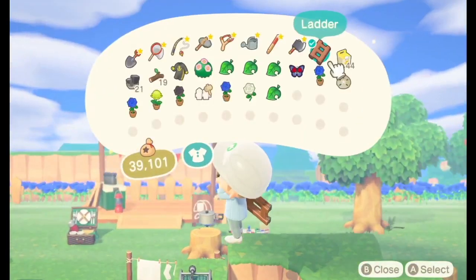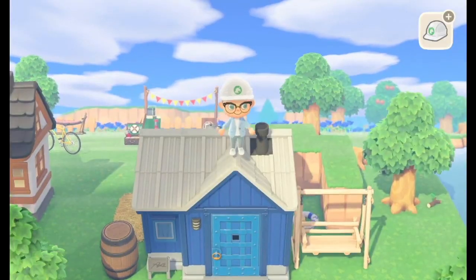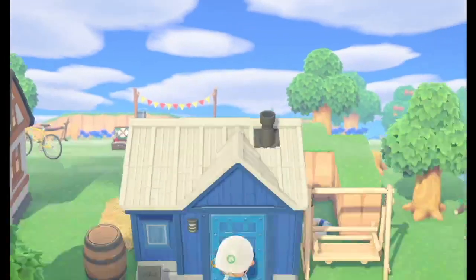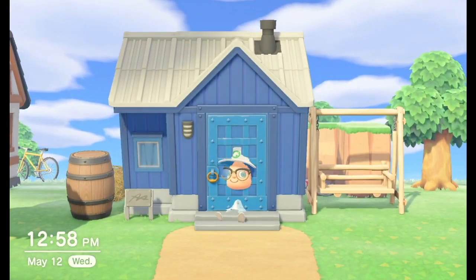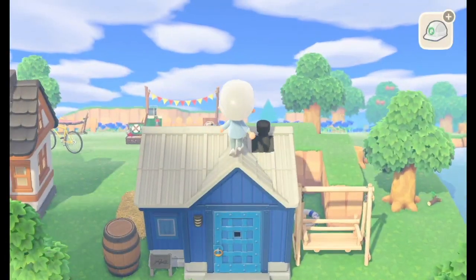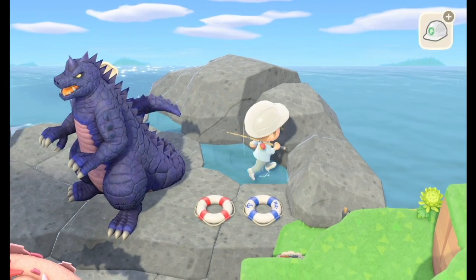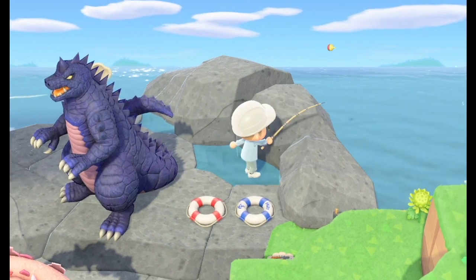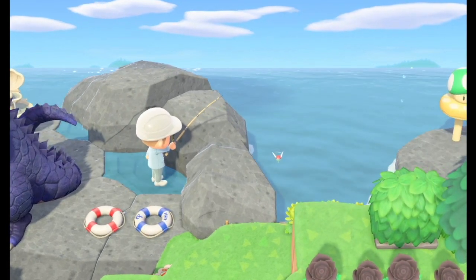I also found out that the sitting animation, no matter where you are, will always put you on the ground — so in this case it kind of puts you inside buildings. There's probably a bunch of other fun new things to discover with this glitch, but who knows how long it'll last before it gets patched. I think it's kind of fun to play with for now, and I hope you guys enjoy.